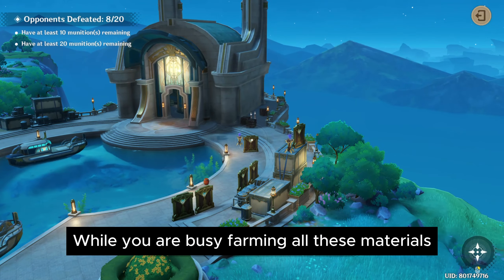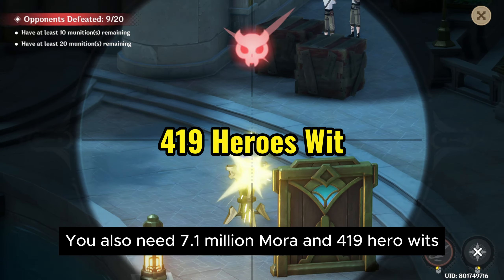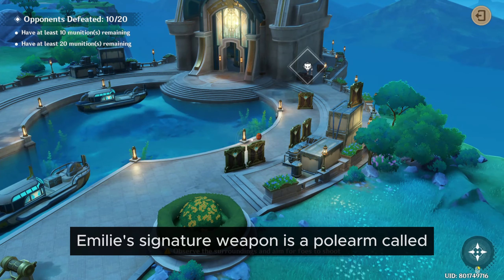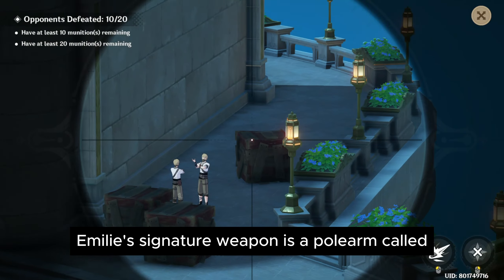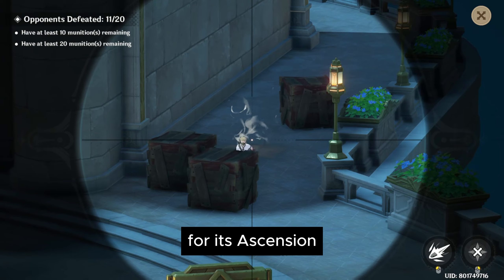While you are busy farming all these materials, don't forget you also need 7.1 million mora and 419 hero wits. Emily's signature weapon is a polearm called Lumidaus Elegy, and these are all the materials you will need to farm for its ascension.